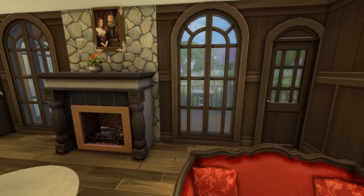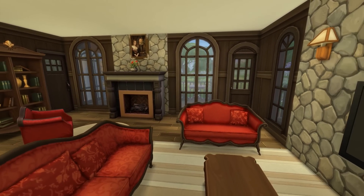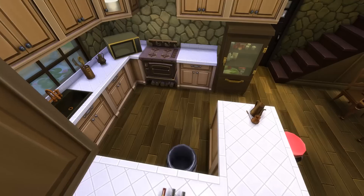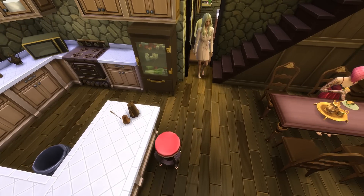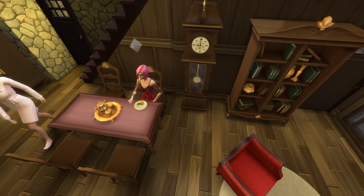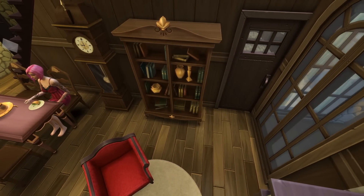Inside we have the open plan living, dining, kitchen area, which is made with lots of wood and stone, making for a very cosy winter home. It's actually really gorgeous. It's a smaller kitchen than we've had on previous houses, but it's got everything you need, it's functional. It works. It's really, really nice. It's compact and just beautiful.